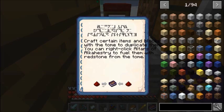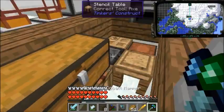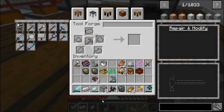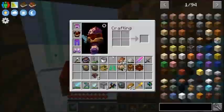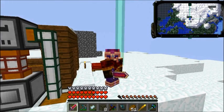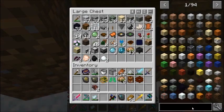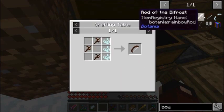So today we're going to go to the End and fight the Ender Dragon together. We can get the Ender Dragon egg, and just get a whole bunch of Ender Pearls and End Stone to make pretty cool stuff - and just because we can.